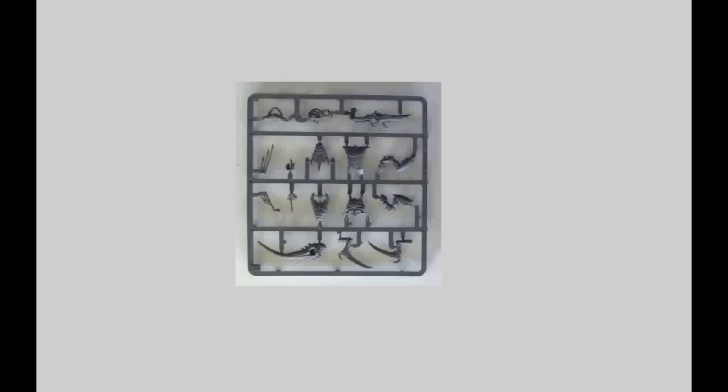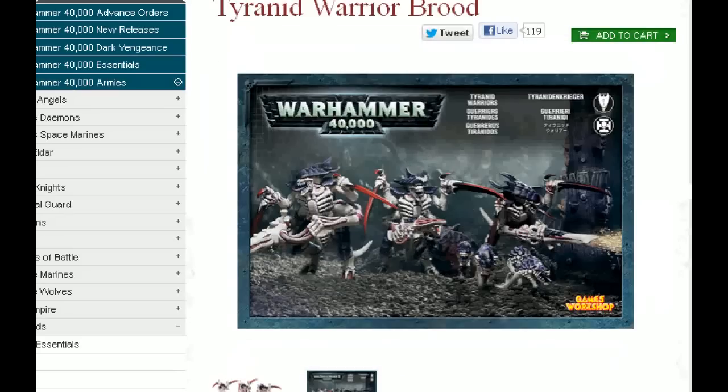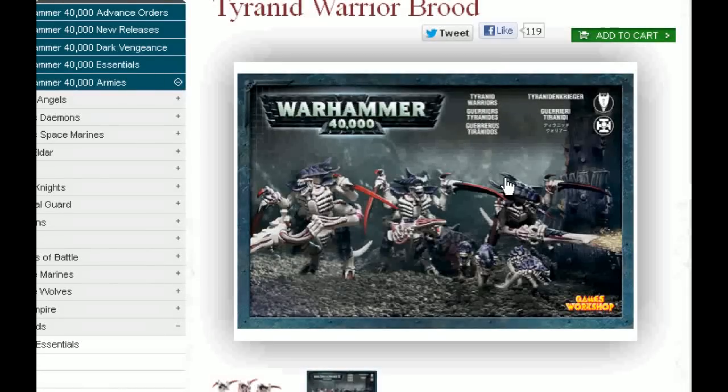It has these old Scything Talons, which are not nearly as good as the extras you get in the Trygon kit. And here's the Tyranid Warrior sprue — it has flesh hooks that used to be an upgrade for them, though typically you don't see people do that. As you're making your Tyranid Warriors, you might want to put the Scything Talons in the top slot or the bottom slot — personally I like the top slot. But the fact is they're really not that good in the game. With toughness 4 and only a 4-up armor save, and a whole bunch of stuff that is strength 8, they tend to get insta-killed pretty fast. And there's really no way to do a notable wound allocation on them. So Tyranid Warriors have just not really stood the test of time.